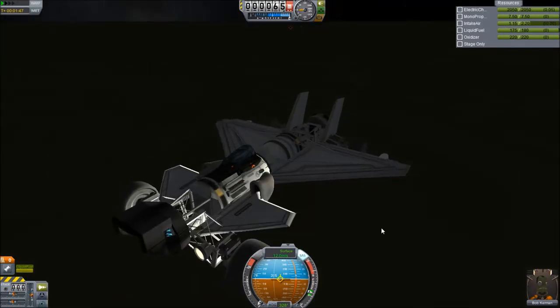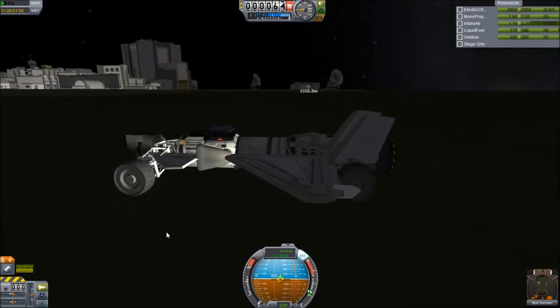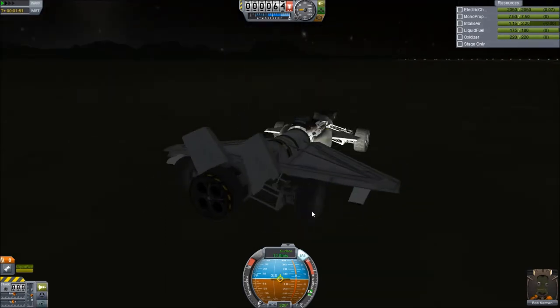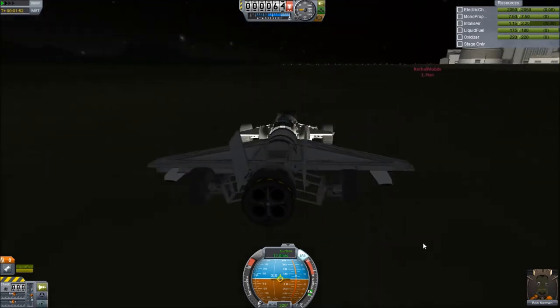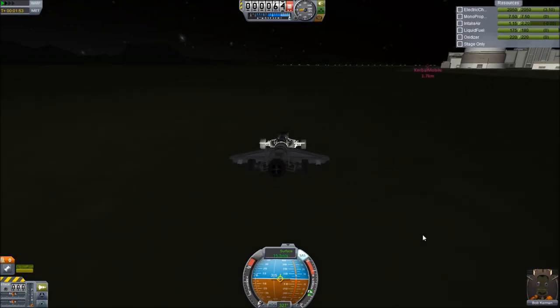The Kerbal actually can't get in and out of this. I've been thinking about removing the radials and adding the little mobility enhancer things — little ladders. So yeah, we can just drive on back to the runway and repeat as many times as we want, no problem.